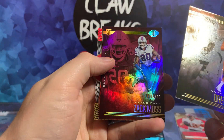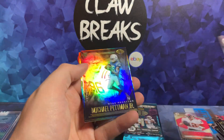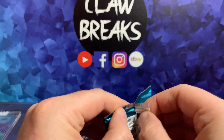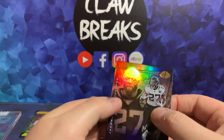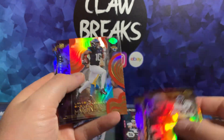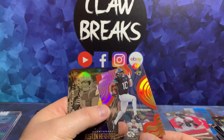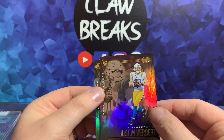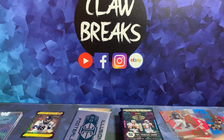We've got Drew Lock base, Zach Moss to 399 — hold this up a little higher — we've got a Lamar Jackson Red which I think is the 399 — yeah 399, lovely. Michael Pittman Jr and Devin Duvernay. We've been very low on Chargers in these boxes. Leonard Fournette, Todd Gurley, LaVisca Chennault Red again — to 399 — no wait, 149 — interesting, so that's a slightly different one. And speak of the devil and he shall show — there's Justin Herbert rookie and Cam Akers rookie.